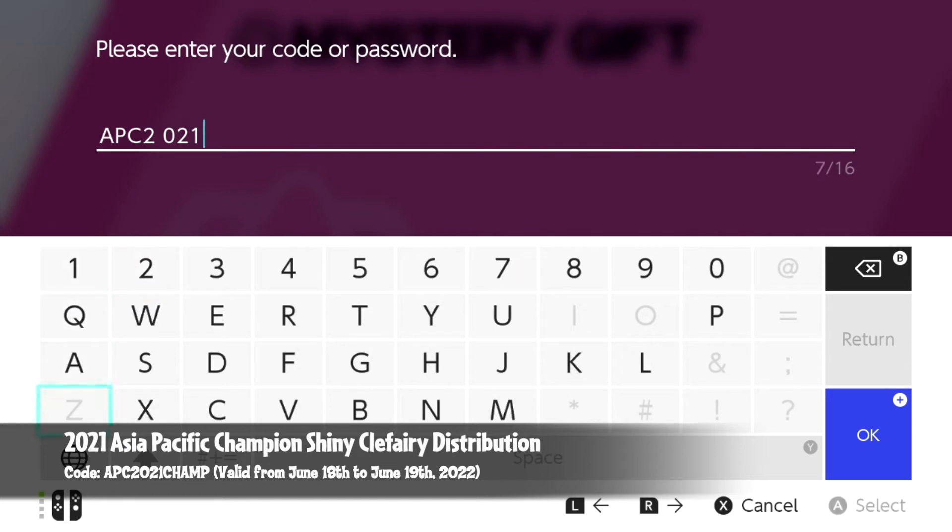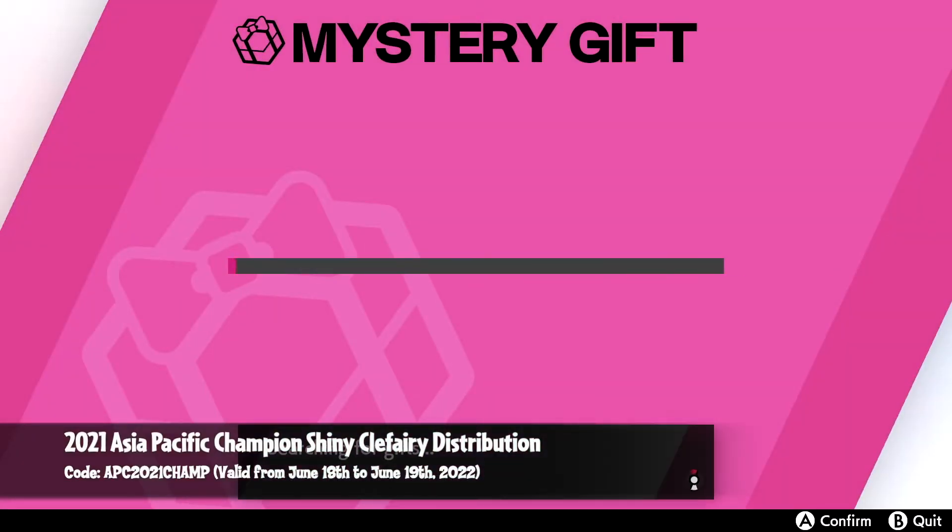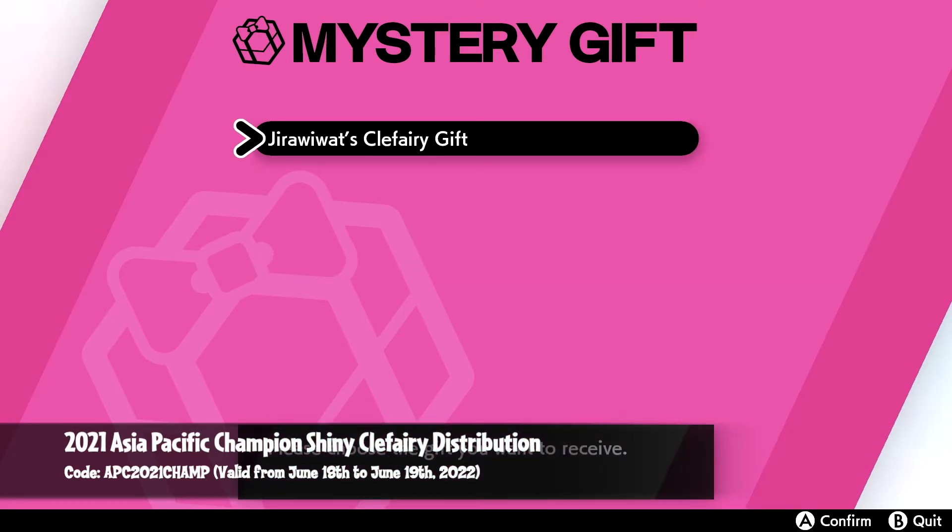And CHAMP — C-H-A-M-P. There we go. Press OK, and then it's gonna verify the code, search for a gift. It is the Jira Wiwat's Clefairy gift.